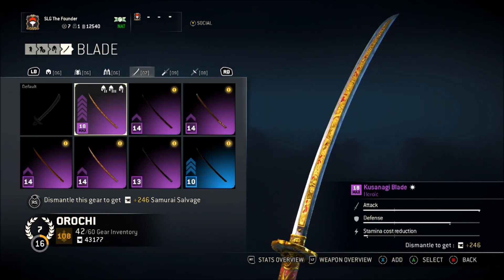For my blade, I chose to maximize my attack, keeping with the assassin-themed build for the Orochi. Having defense as a secondary stat helps with the overall low health and low defense of the Orochi — you can take more hits, and it shines through way more than stamina cost reduction. If you like using AoE moves and applying a lot of pressure rather than waiting to counter, stamina cost reduction would fit your playstyle, but personally it's just not mine.